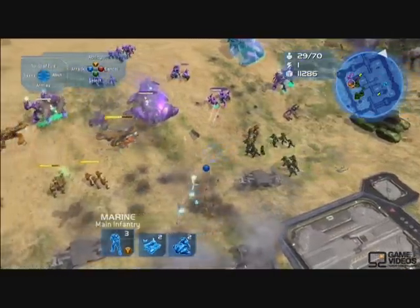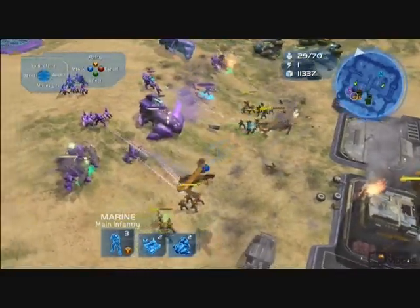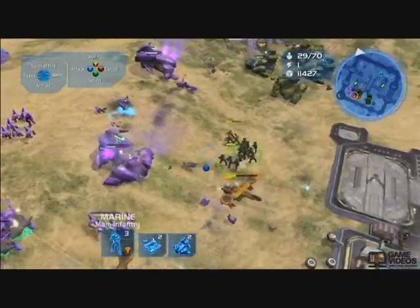Wraiths are pretty good, but they don't quite stand up to a Scorpion. The Wraiths have a cool Plasma Burn special ability, though. The Covenant Grunts have things like sticky grenades — all the things that the fans would expect.